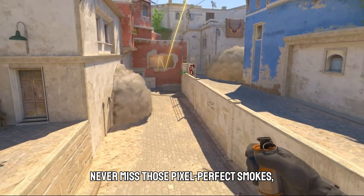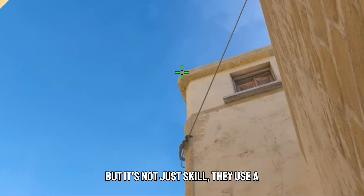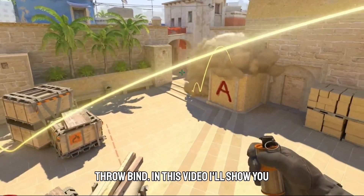Pro players never miss those pixel perfect smokes, but it's not just skill — they use a simple tool you probably don't: the jump throw bind.